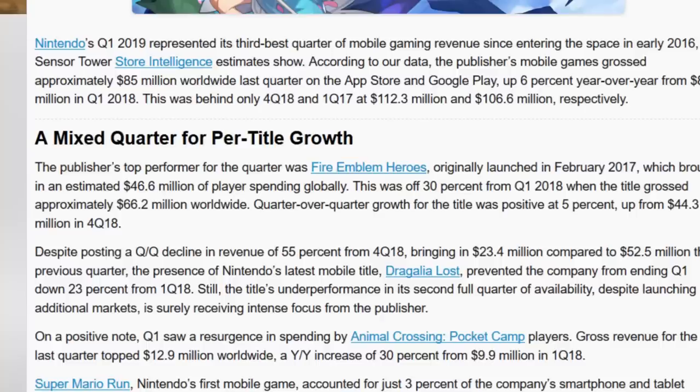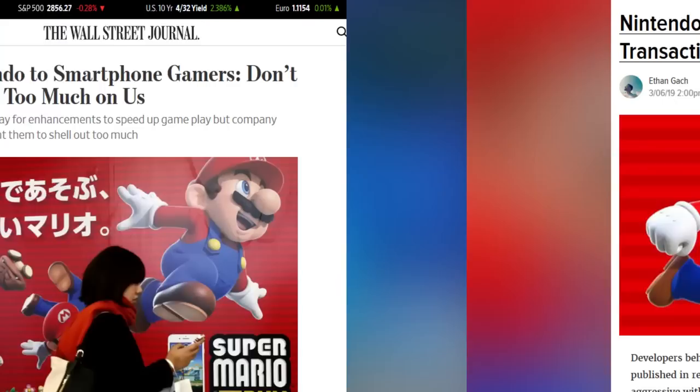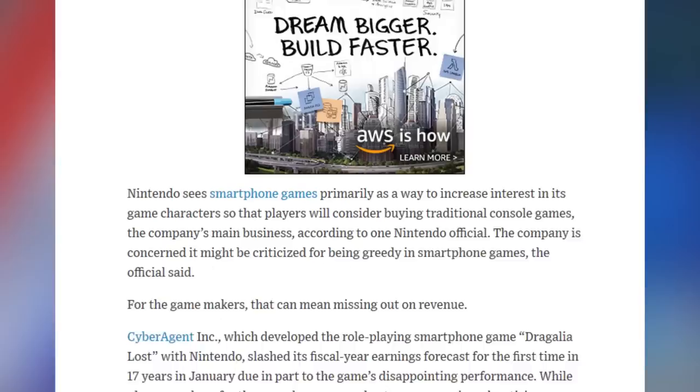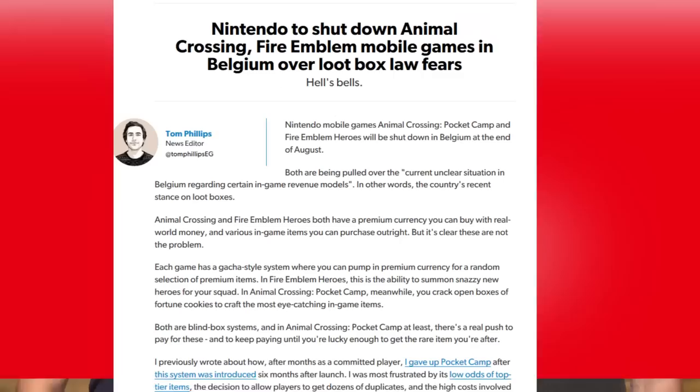So it's clear that microtransactions are where the money's at. There's a reason people do them. Nintendo has also said in recent months that it's going to tone down microtransactions in its games — the Wall Street Journal reported that Nintendo sees mobile games as ways to just promote its brand and characters, and they don't want to be criticized for being too greedy. But as Mario Kart Tour has shown, Nintendo isn't willing to give up microtransactions. It's even planning to shut down Animal Crossing Pocket Camp and Fire Emblem Heroes in Belgium because of loot box laws.